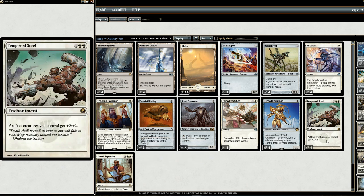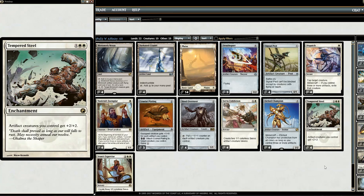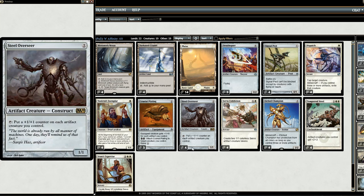SRAM's Expertise also has a second ability allowing you to play a card with converted mana cost three or less from your hand without paying its mana cost — pretty good value. We also have Tempered Steel, an enchantment that costs three and gives all your artifact creatures +2/+2. The best case scenario: you drop SRAM's Expertise, then for free drop Tempered Steel. All that for four mana — all three servo tokens become 3/3s, and with Steel Overseer out you can get them even bigger.